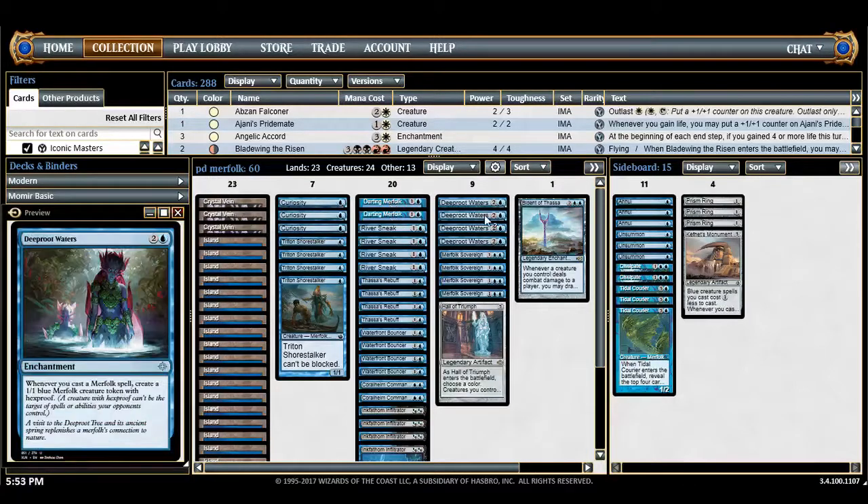The big card for merfolk I think is Deepwater Roots — it's really good at going wide. The quirky thing about this card is that it makes tokens with hexproof, and that's key, because a big card against this deck or any creature deck is Parallax Wave. Having hexproof on a creature is huge. It's also a cast trigger, not an enter-the-battlefield trigger, so even if your merfolk spell gets countered you still get the 1/1 hexproof token. That's really good in the late game for going wide.